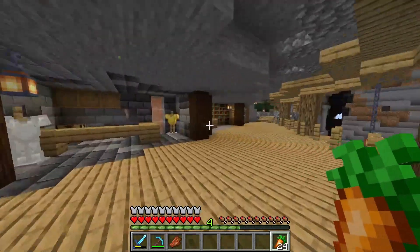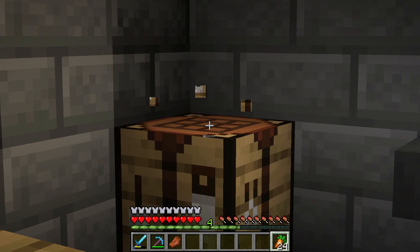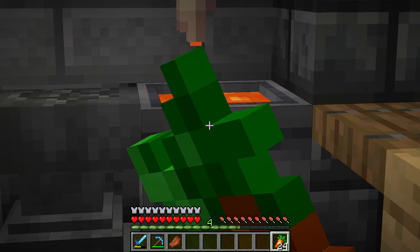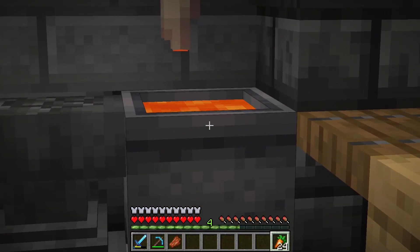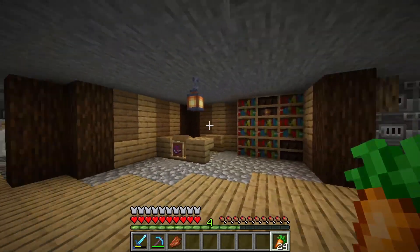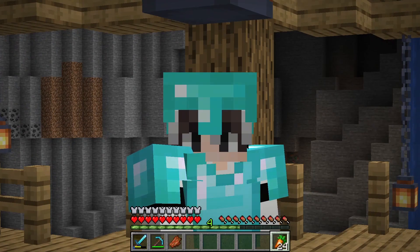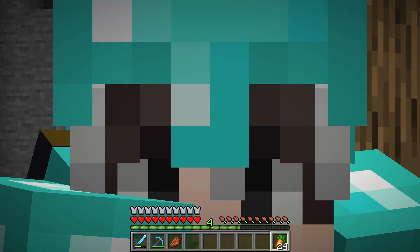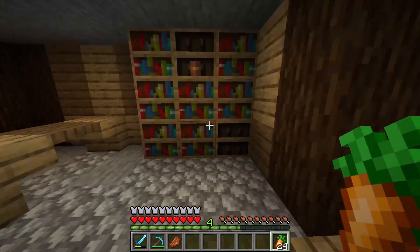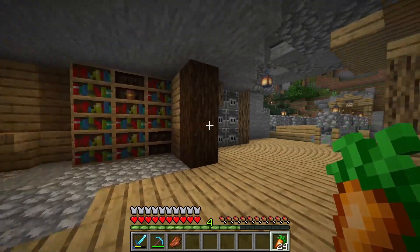Coming down to the part I haven't showcased in any videos is the little blacksmith I built, which has a crafting table for crafting pickaxes and whatnot, an anvil to enchant or fix them, and a lava station — because a blacksmith always needs lava. Moving on to the library station, which looks awful. Please feel free to leave comments on how I can improve this — I really struggled with this place.